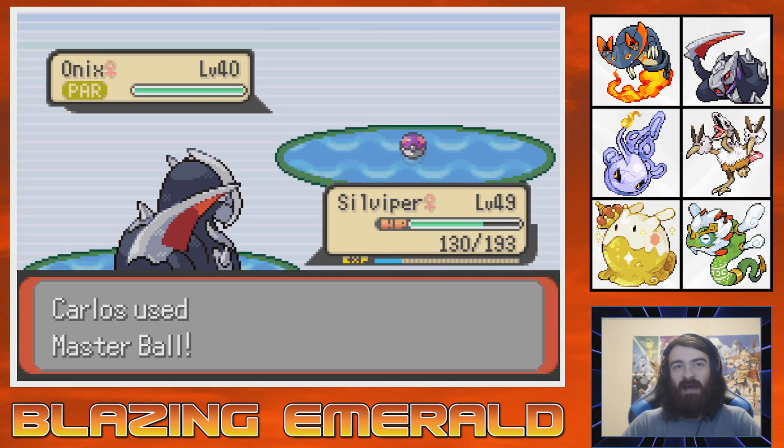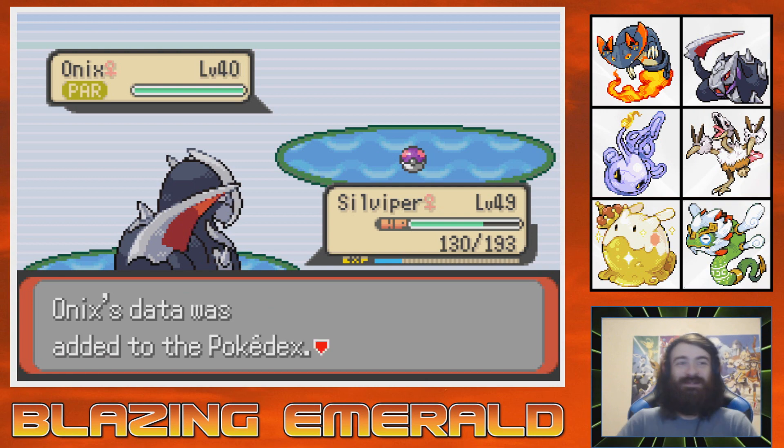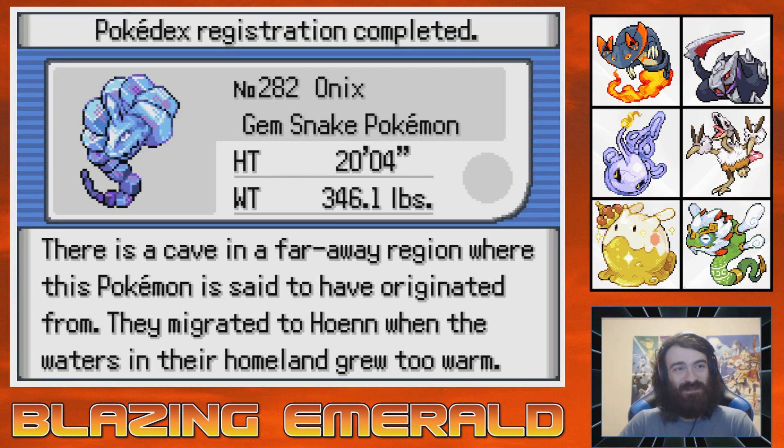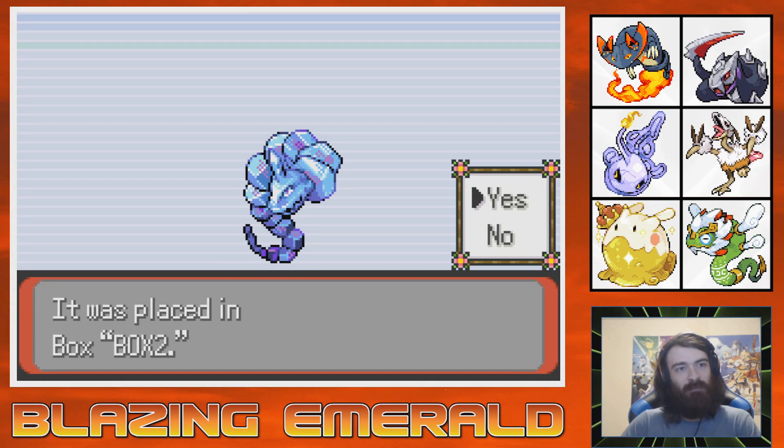Is there a Rayquaza I can realistically capture with the Master Ball? Yes, there is. Do I care? Nope — because I call this the last Hoenn form. This was the last one I needed, basically. I think there are some we didn't technically catch, like the Hoenn Seal because I caught it as a Dewgong. But we've seen all of them now. The Gem Snake Pokemon. We're going to keep the name as it is.